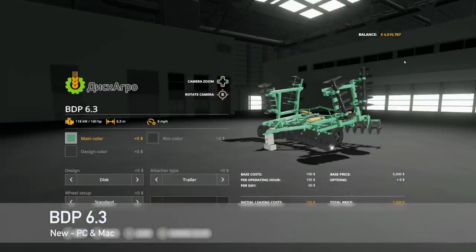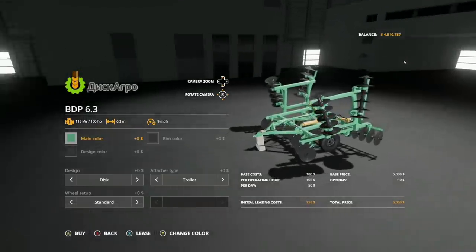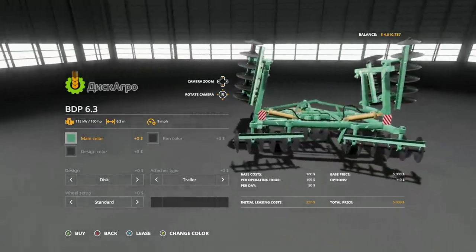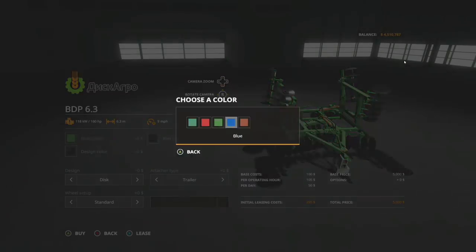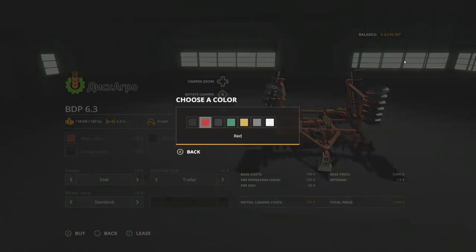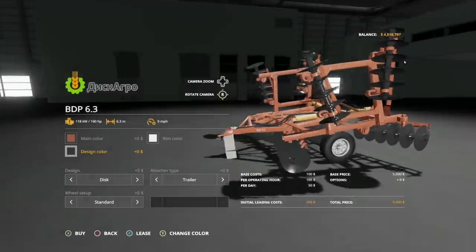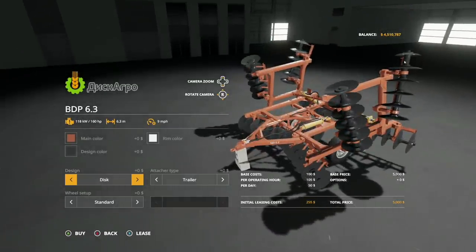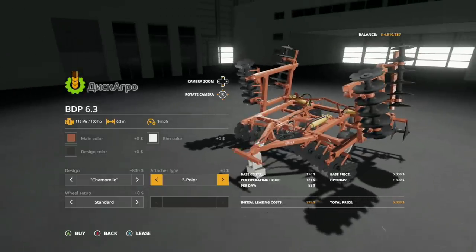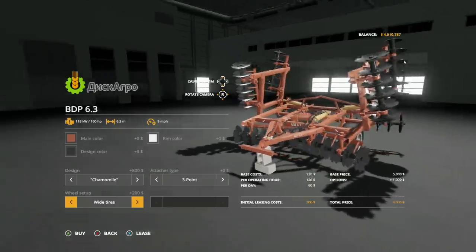The second and last new mod for PC and Mac players today is the Disk Aggro BDP 6.3. This is 160 horsepower required, 6.3 meter disk harrow, goes nine miles per hour. Main color: we've got green, red, another green, blue, and a darker red. You've also got rim colors. Design color: black, black, and black. Attach type: we have a trailer or three-point, whichever works best for you. Wheel setup: standard and wide tires. Those are actually the disks we used when I was younger on our farm.